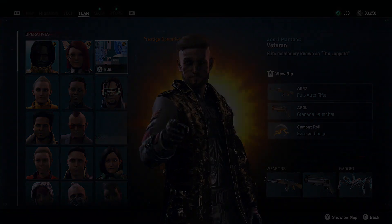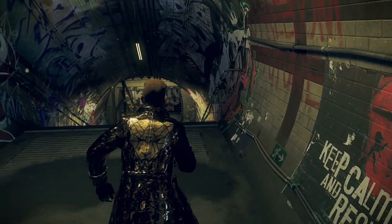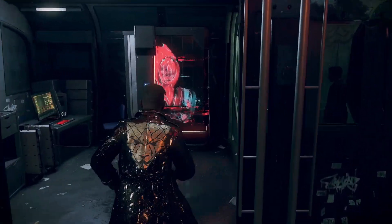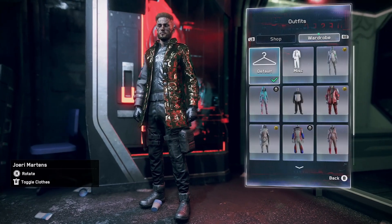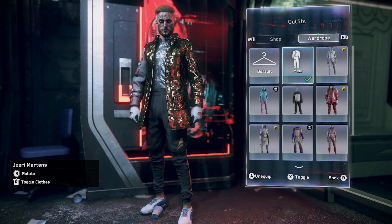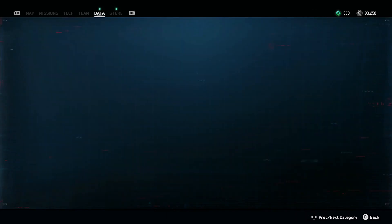The first thing you want to do is go down to the shop. Go over to your wardrobe. I usually go to outfits and all you have to do is swap your outfit. Go to miscellaneous and then go back to default. Get out of the shop and the portrait should be back.